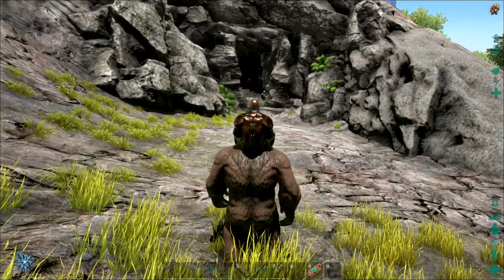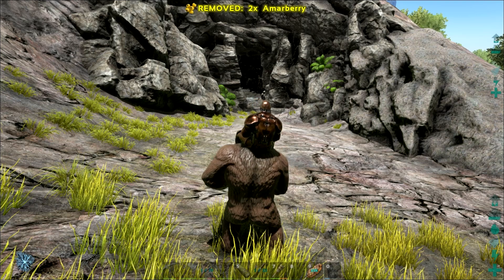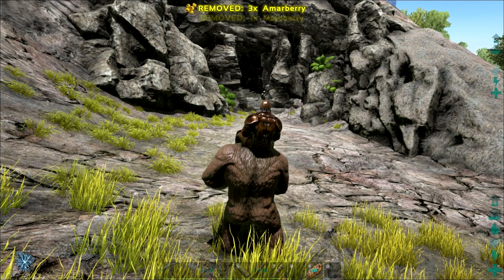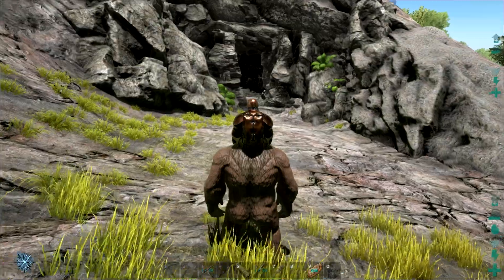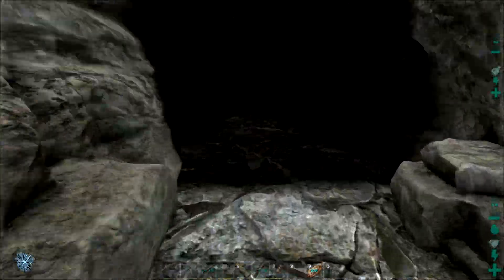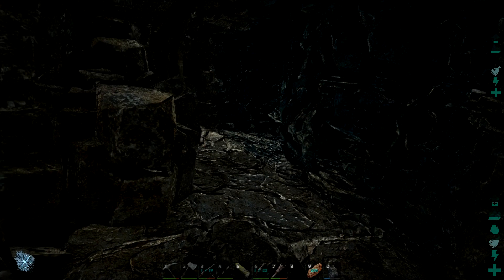Mr. Bunz needs a break, and I just realized I didn't even bring any water with me — I have once again come unprepared. There could be some water inside this cave. This would be perfect if I had the mining helmet — I should have crafted it up before I left. If I had it I could put it on Mr. Bunz and maybe see a little better inside the cave.